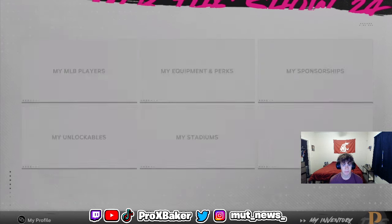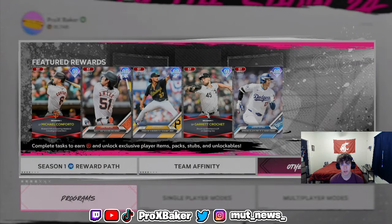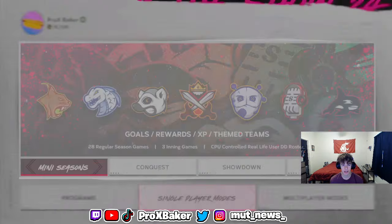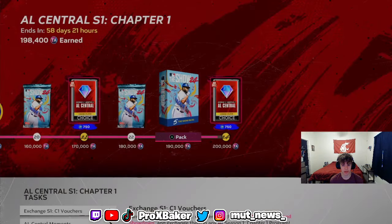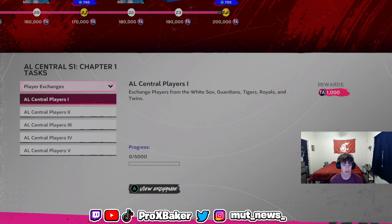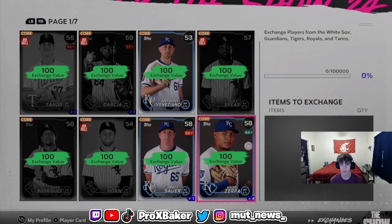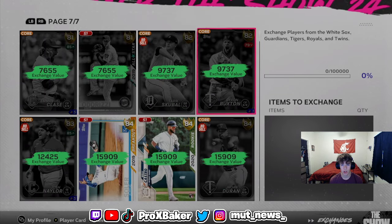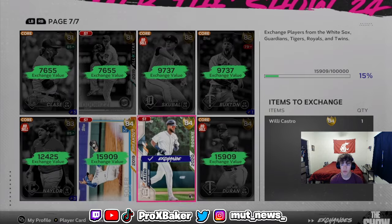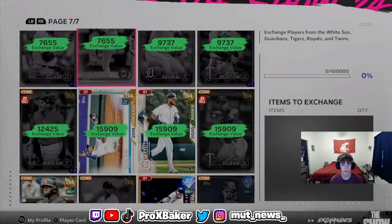If you want to make some extra stubs, or if you don't want to sell the cards and just want to do the exchanges really cheap, you can do that too. Like I said, you can buy them really cheap and put them in exchanges. I think this one is 10 cards with 100,000 XP, so that's about 10 x 82-overalls right there for you.